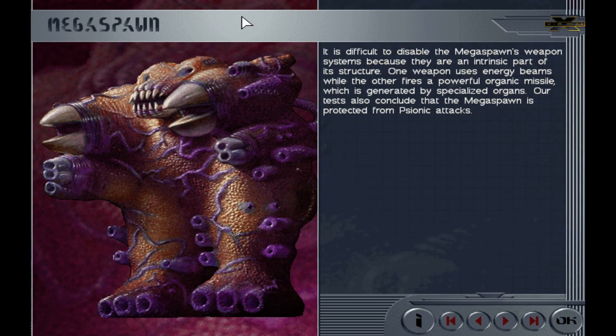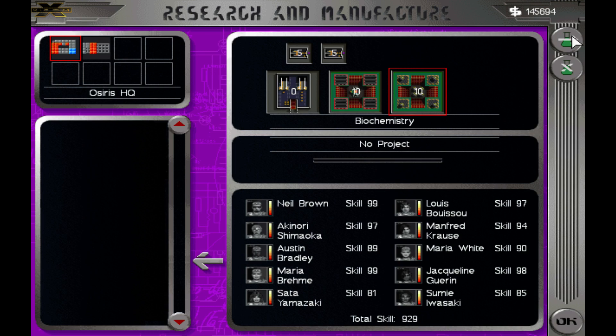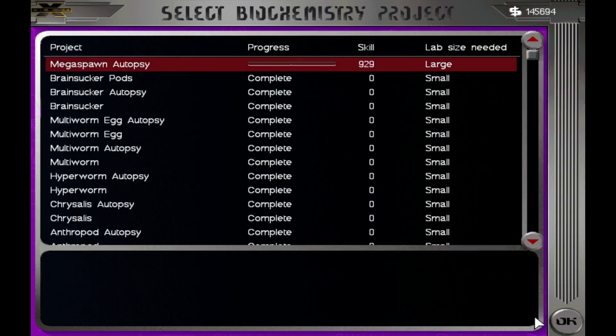Megaspawn is done. It is difficult to disable the Megaspawn's weapon systems because they are an intrinsic part of its structure. One weapon uses energy beams while the other fires a powerful organic missile generated by specialized organs. Our tests also conclude that the Megaspawn is protected from psionic attacks. That guy's got teeth — doesn't really tell me how to kill him any easier. We'll do the autopsy on him.